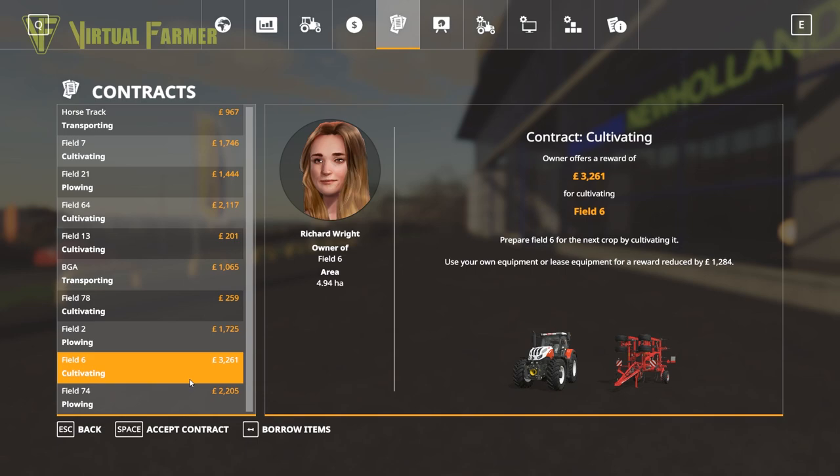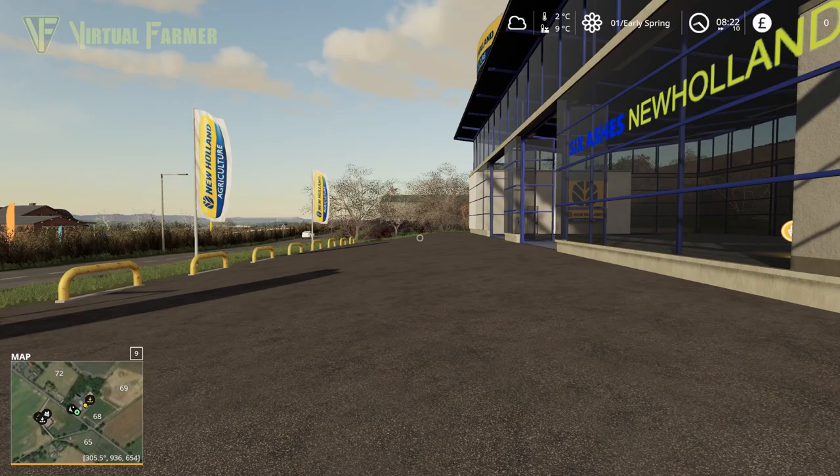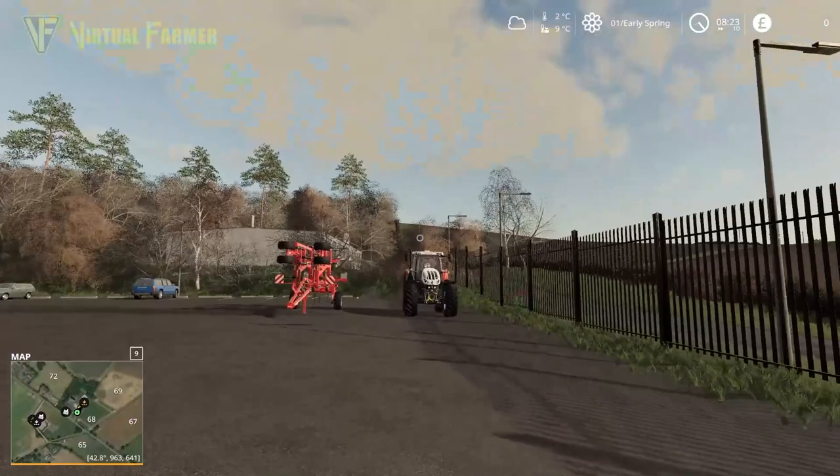The first thing we have to go to is contracts. The biggest contract we can get today is this one - field six cultivating. For this first episode we are basically going to get as many cultivating and plowing contracts done as we can. I'm going to borrow the items in this contract.